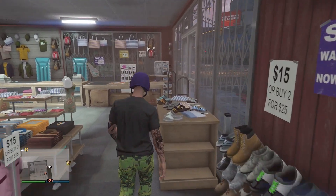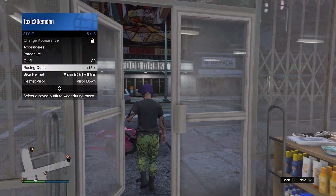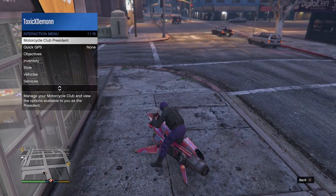Now what you want to do is get a parachute — specifically a trail parachute. Keep that in mind. If you don't have one, you can go ahead to any gun store and purchase it.